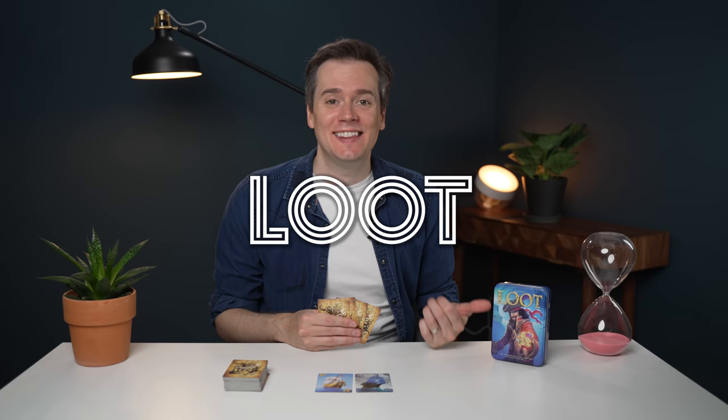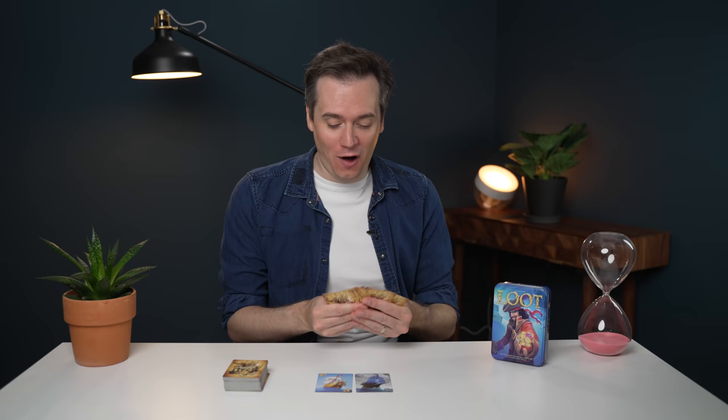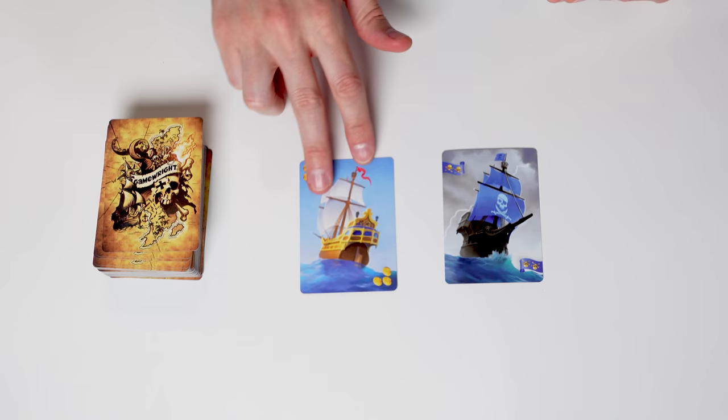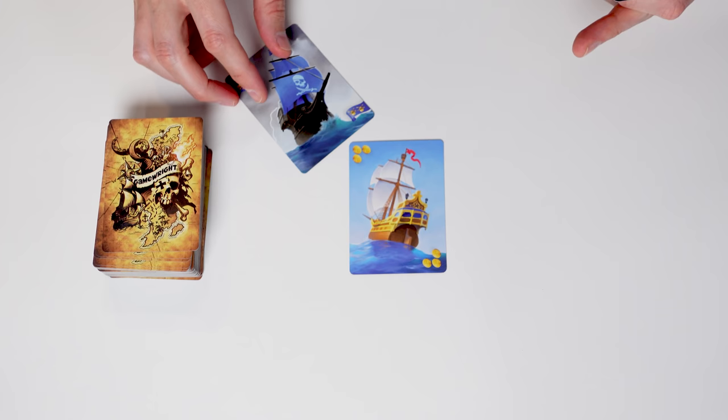This is Loot, a pirate card game. In your hand you have merchant ships and pirate ships, and on your turn you can do one of three things: you can draw a new card, you can play a merchant ship, or you can attack someone's merchant ship by playing a pirate ship next to it. The point is you want to get the gold from the merchant ships — you want to win them.